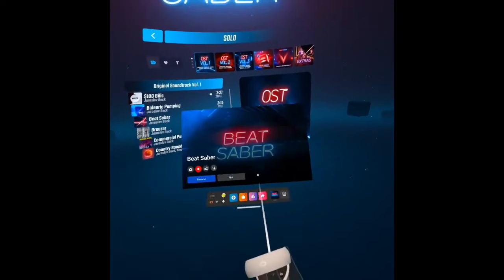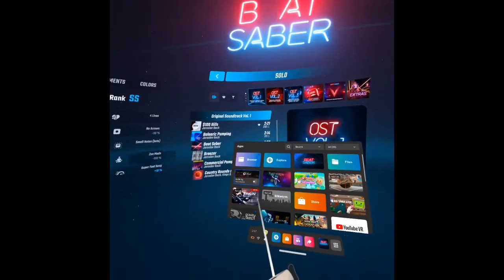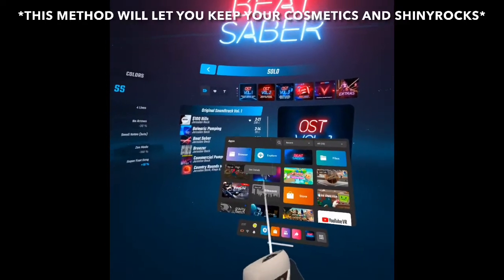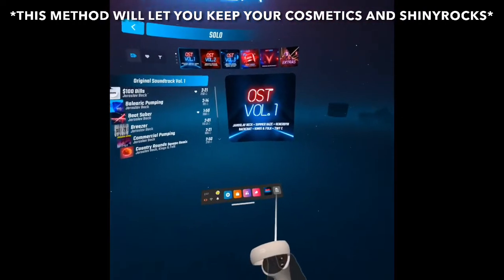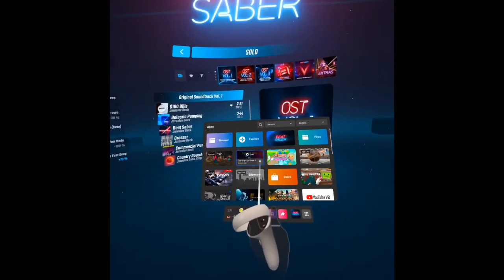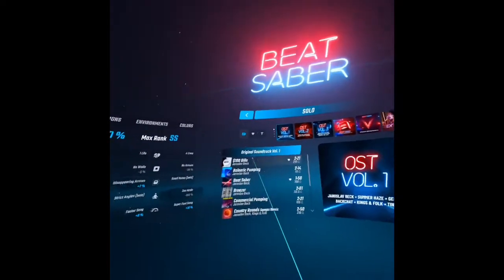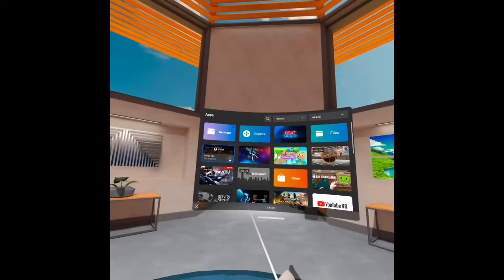What you want to do is go to apps, go to Gorilla Tag, and press those three dots and click uninstall. Now, I already uninstalled it, but normally you would press those three dots and click uninstall. That's what I did.